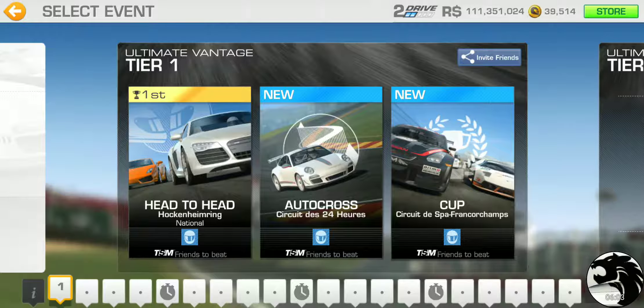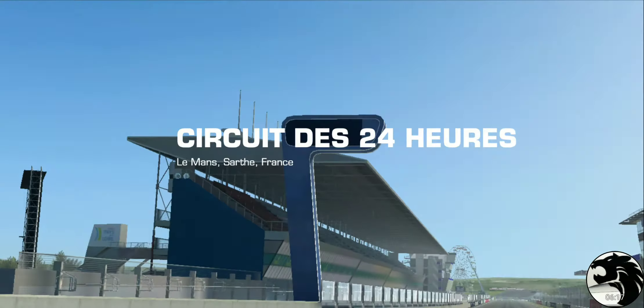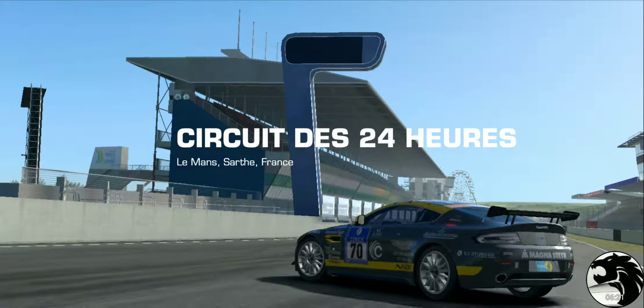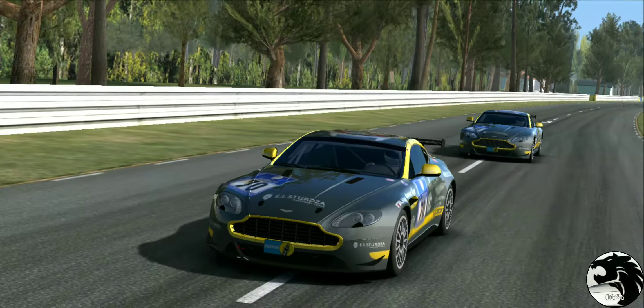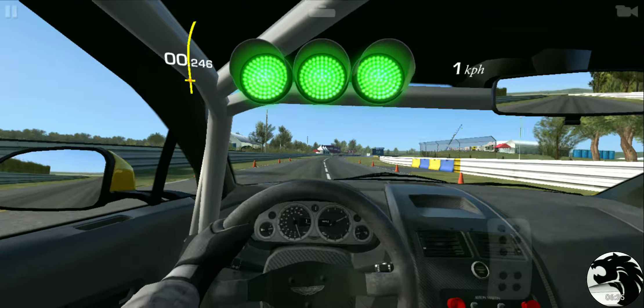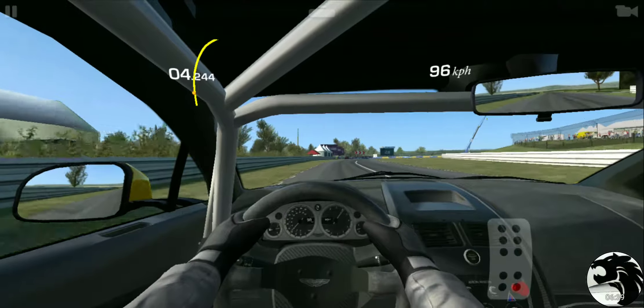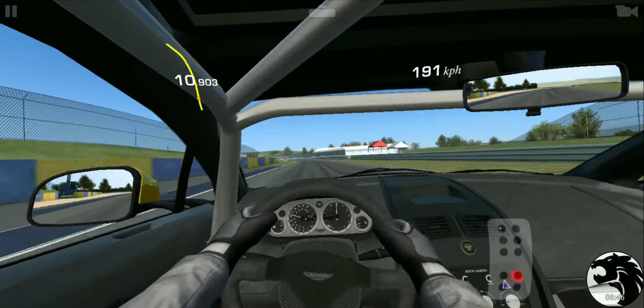Let's move on to autocross, and we'll just keep pushing with the N430. Autocross at Le Mans starts at the Porsche curves, goes through, and the Ford chicane at the end right before the finish line. We've got about 50 seconds or so with this car. Here's the mouth of the Porsche curves, going full throttle at the beginning.